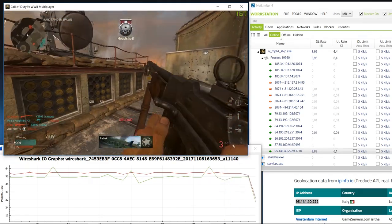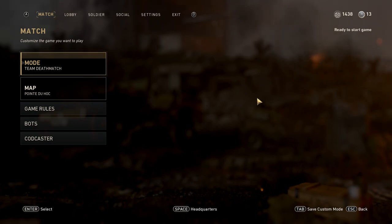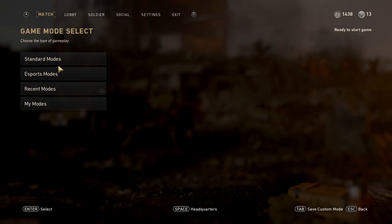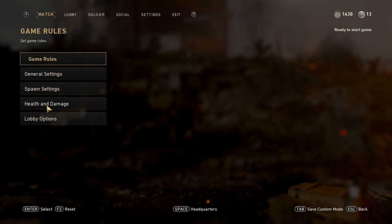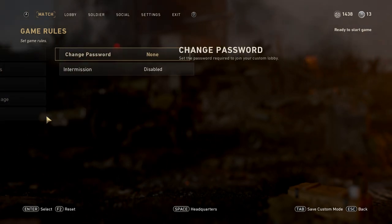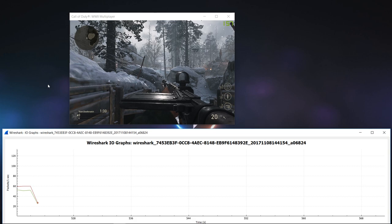Now how about custom or private matches? Rainbow Six Siege and Overwatch spawn a free dedicated game server when you create a custom game, and in Battlefield you can rent your own dedicated game server. However, in Call of Duty WW2 a custom game is still hosted by the player who creates it. You can't run your custom match on a dedicated server, which is very disappointing in 2017. But there is also some good news, as the host now sends 60 updates per second to the other players, which is a big improvement compared to Infinite Warfare's 10Hz. That said, let's not forget that the host is in most cases using a residential internet connection, which might not be able to handle all those players at 60Hz at all times.